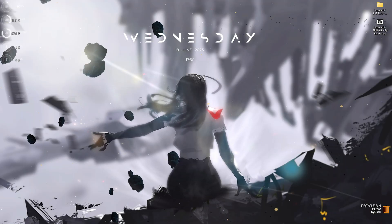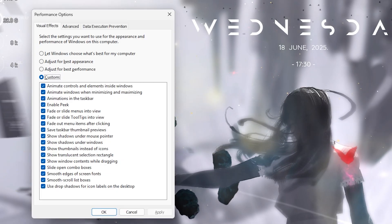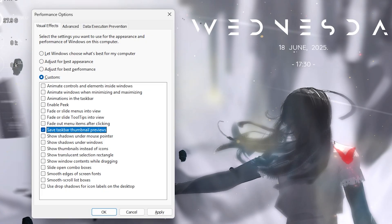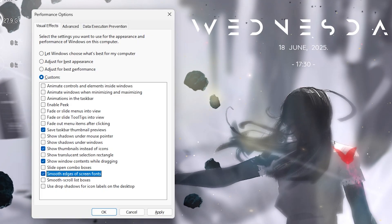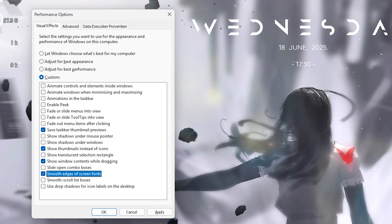The next step is de-animating Windows. Search for 'Adjust the appearance and performance of Windows.' Once there, click on Adjust for Best Performance. After that, keep only: Save Taskbar Thumbnail Previews, Show Thumbnails Instead of Icons, Show Window Contents While Dragging, and Smooth Edges of Screen Fonts. Disable every single other option — this will reduce animations on your PC and keep it minimal. Then click Apply.